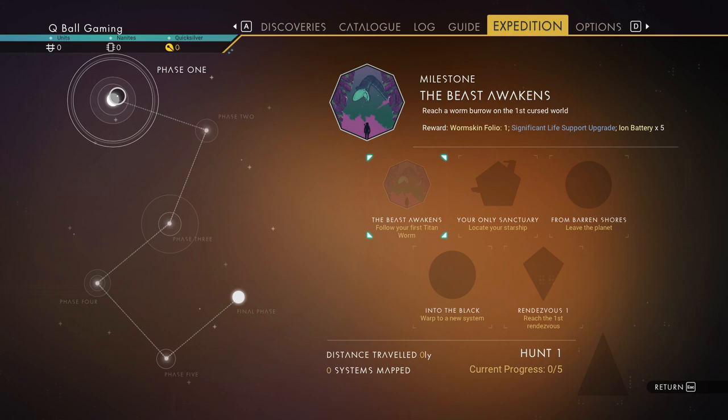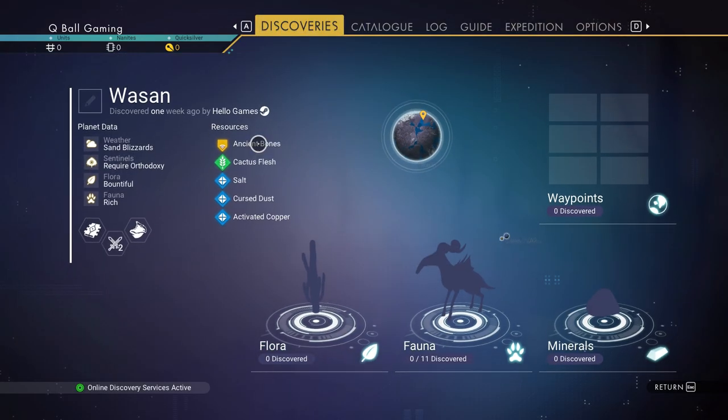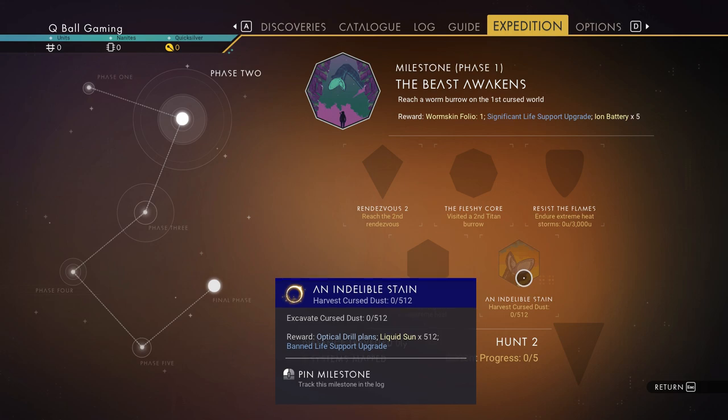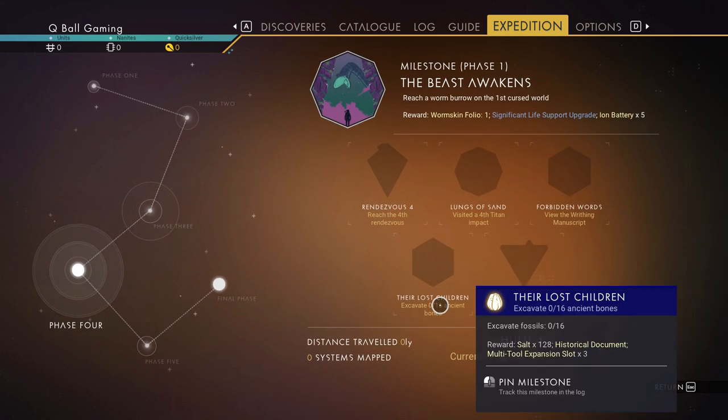After you locate your ship, take the rewards and install a terrain manipulator. You will notice this planet has ancient bones and cursed dust — you will need them. In phase two there is a milestone to mine cursed dust, just like mining copper at the start of a new save. Use the scanner to find it. In phase four you will need to collect 16 ancient bones — you want to do it on the first planet because it will be harder to find later, and you'll have almost an empty exosuit so you can fill it up with ancient bones.